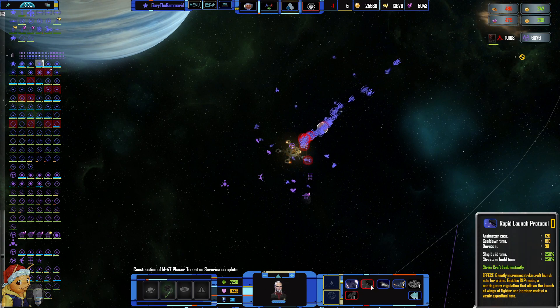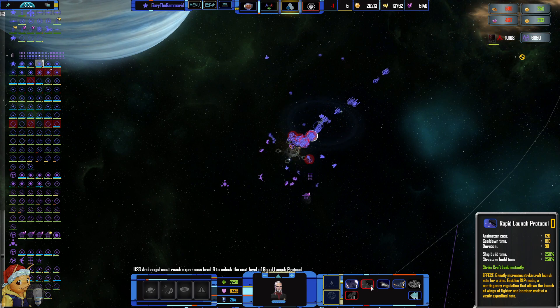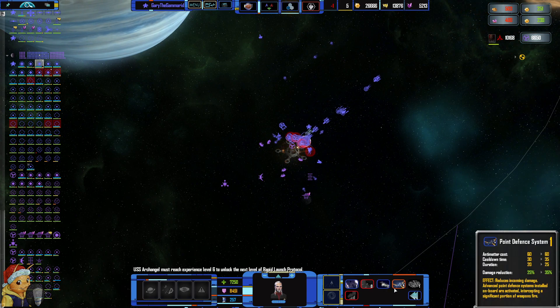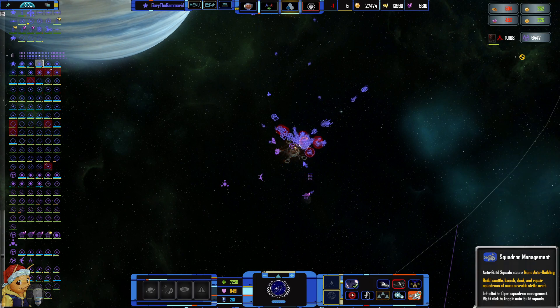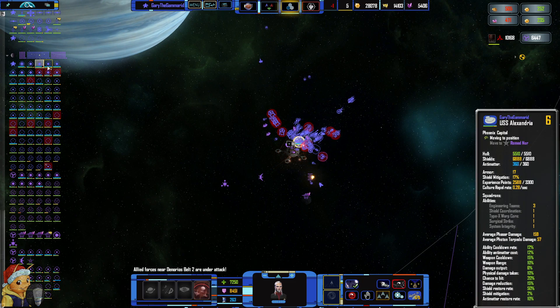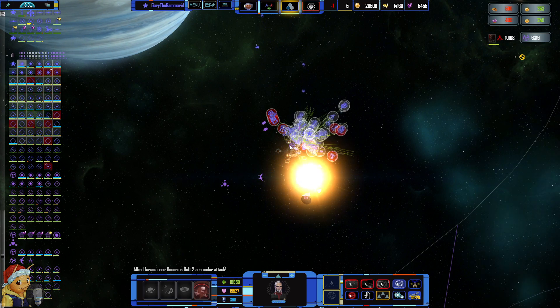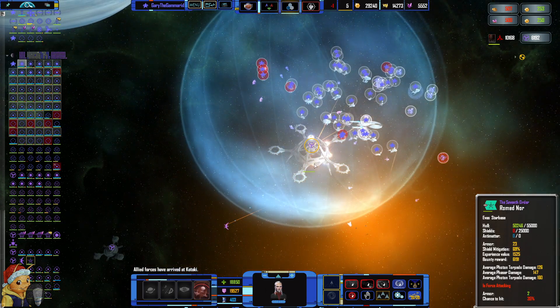Why can't I get the rapid launch? Prepare the docking bays. Level six — interesting. Get another bay, another one of these. That was it for now, but this starbase will give us a bit extra.